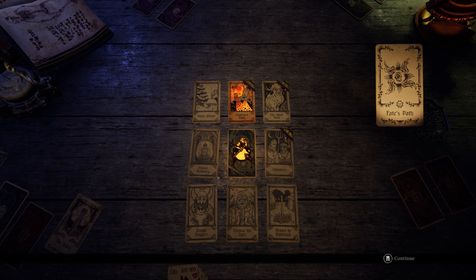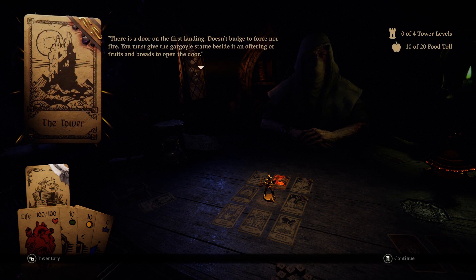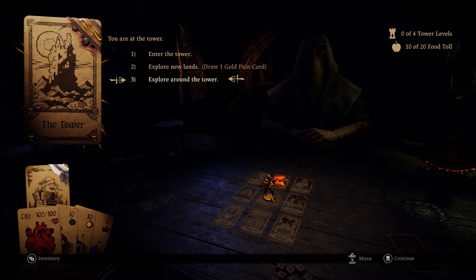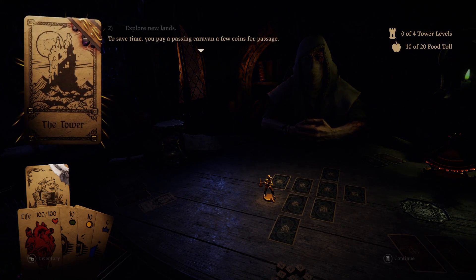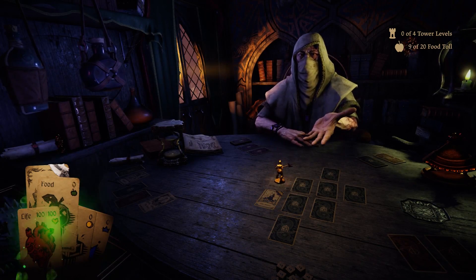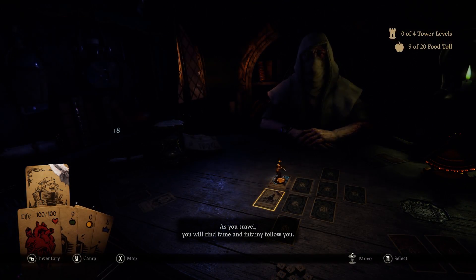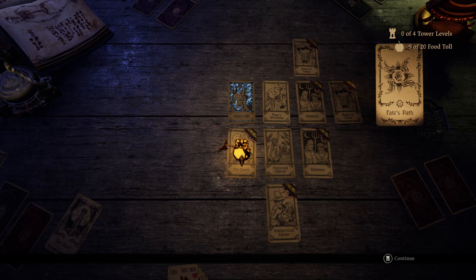Fate's Path is actually extremely good for the tower, because it just immediately shows you everything on the first floor, and then you can just do a hop back and forth to get the lay of the land for the additional floors. So there's actually no band of thugs encounter here, so we're immediately just going to draw a new card. The gold here is meaningless of course. I actually had Ariadne here — that's pretty lucky — I was using her duplicate card ability. Is there a band of thugs here? Yes, there is. We just have to go through Mage's Workshop and Infamous.